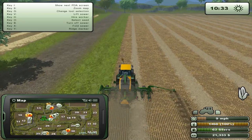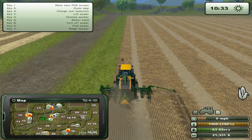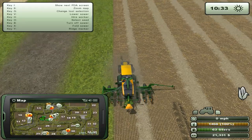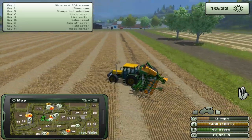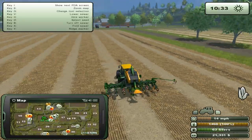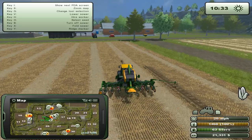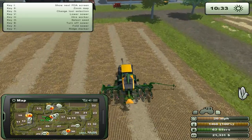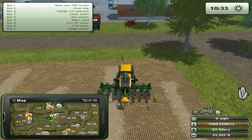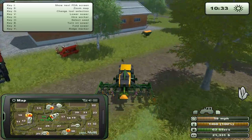Looks like we need to hire a worker. Oh, looks like we need a cultivator first - we need the cultivator to do that, that sucks. Looks like we have to buy something to help out here. Too bad, I thought we could try it out right away. Let's turn off the sower.